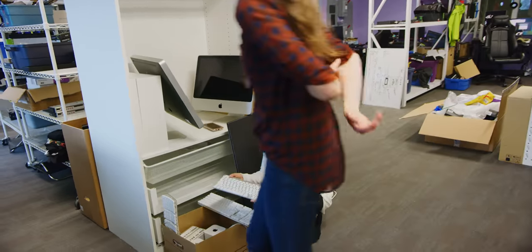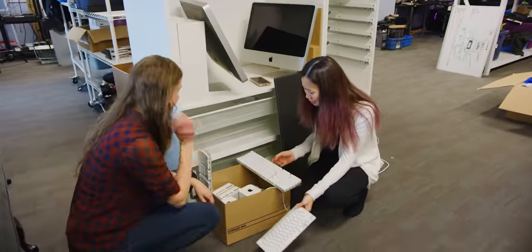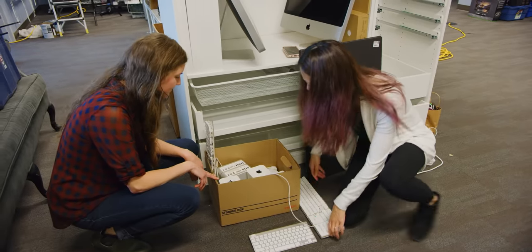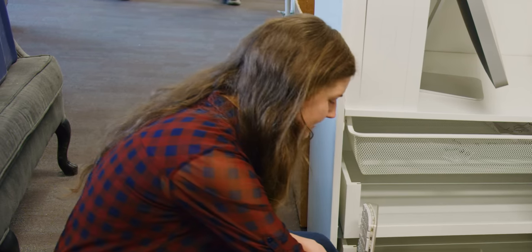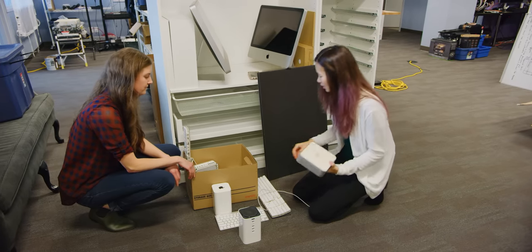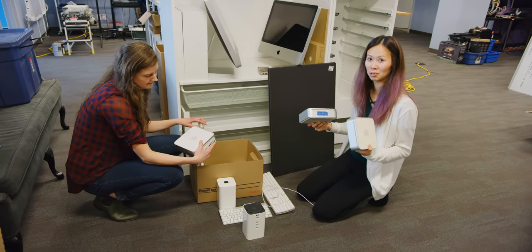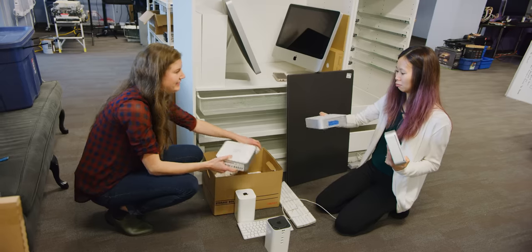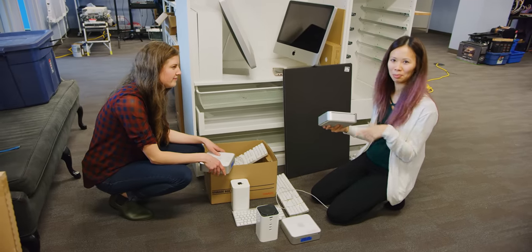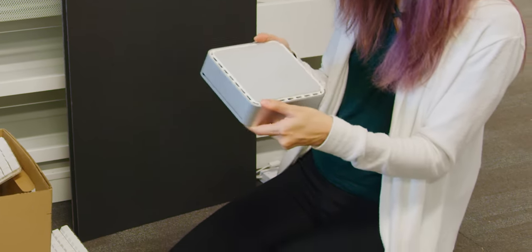Janice went to FreeGeek and got all this other Apple stuff that's dead — we're going to try to upcycle it. We don't really have any great ideas right now, but we have some. And then we have a bunch of these — Mac minis. Mac mini 2009. They look like little routers. I saw on Pinterest some people use these as tissue paper dispensers. We'd have to figure out how to take it apart and put tissues in here.